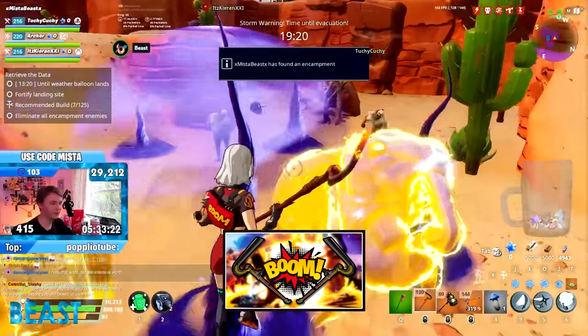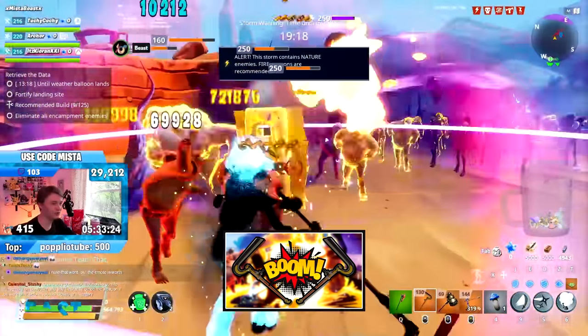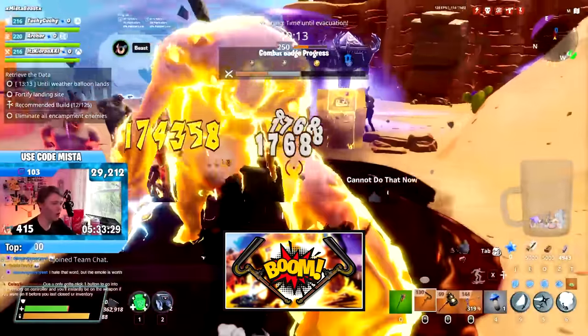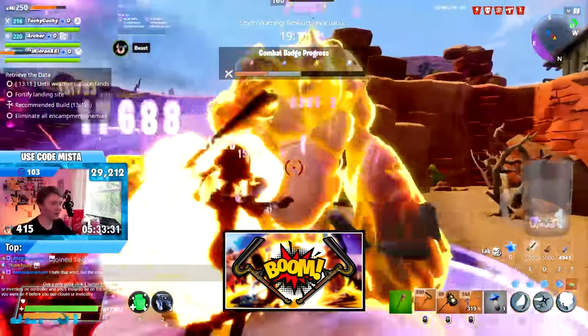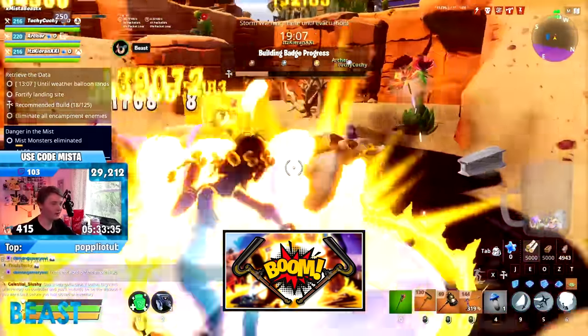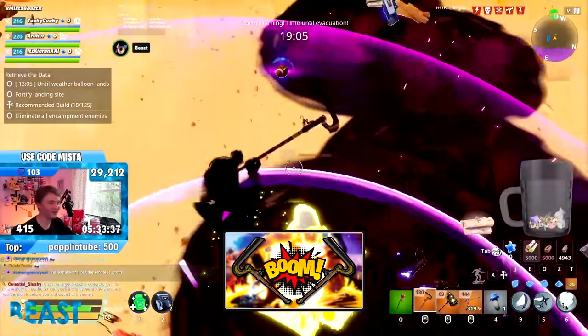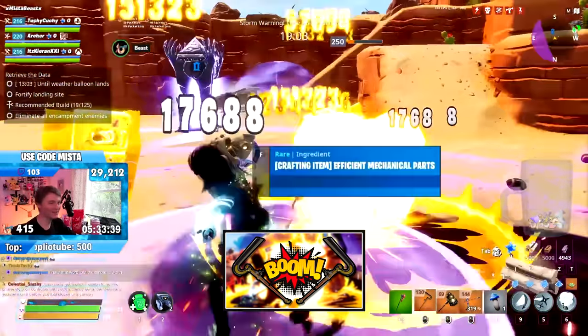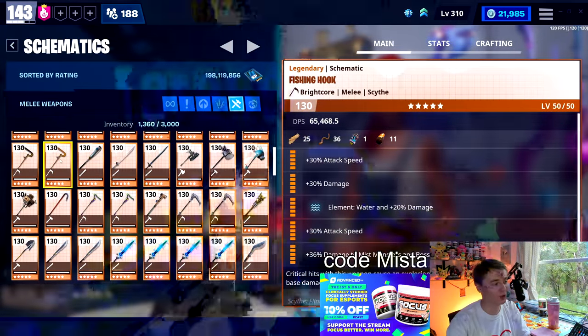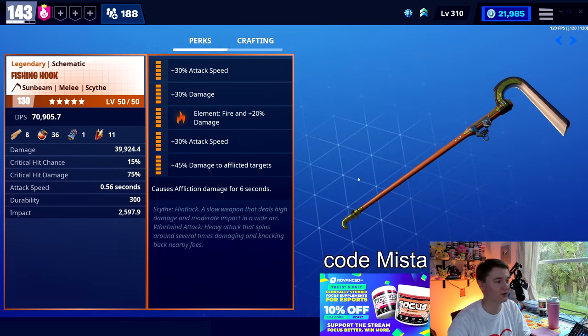So we're going to be starting off with the Fishing Hook at number 10. The Fishing Hook is actually a really decent weapon that I discovered recently — it's not top DPS, which is why it's in the number 10 slot. There are two key ways to run this: you can run it with crit hits cause an explosion using the standard loadout. I'll link a video down below featuring the Stormblade — that weapon will definitely come up later — but paired with the Fishing Hook and scythe perks, it actually works really well.